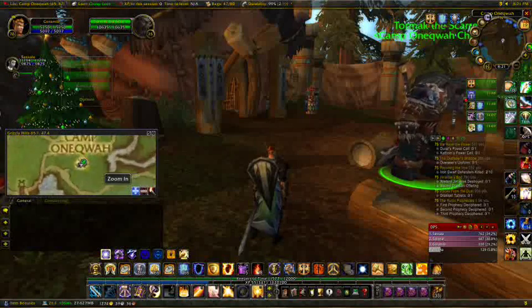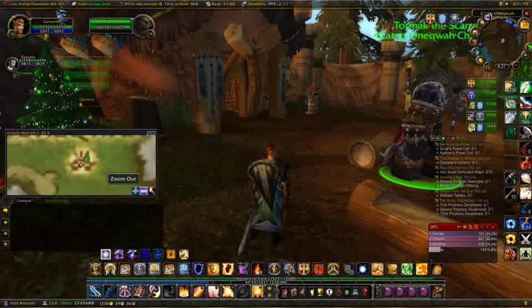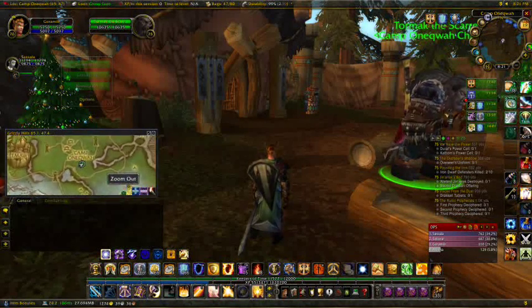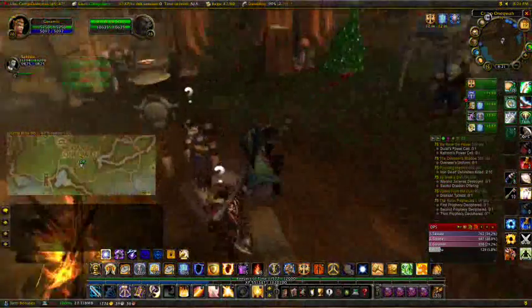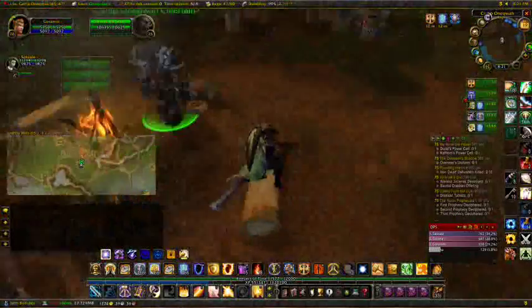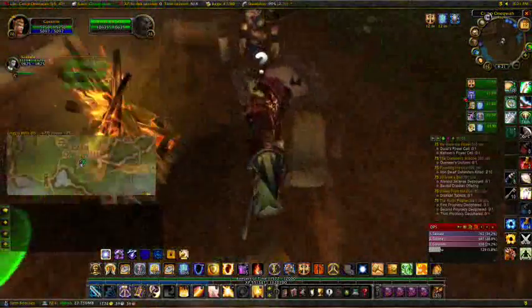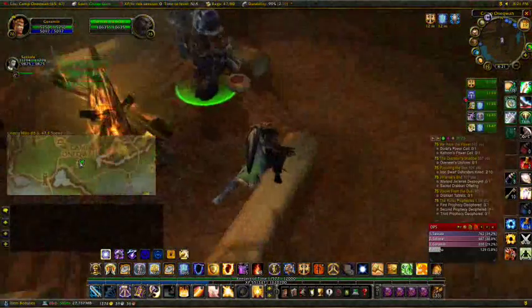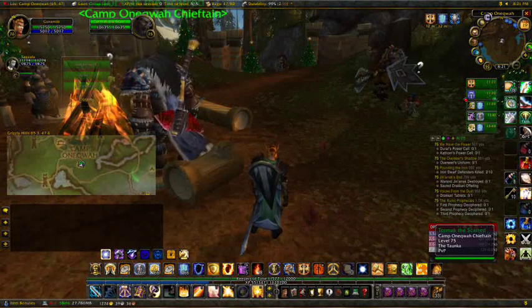You can zoom in on the mini-map a ridiculous quantity of times, and zoom out. That's Carbonite. If you have any questions or need help with it, let me know. I'm also going to be making a video here shortly that will show you how to go about installing the Curse client or the WoW Matrix client and install add-ons, as well as check for updates — kind of maintenance for add-ons all together. Apologies about the kids, and thanks for watching.